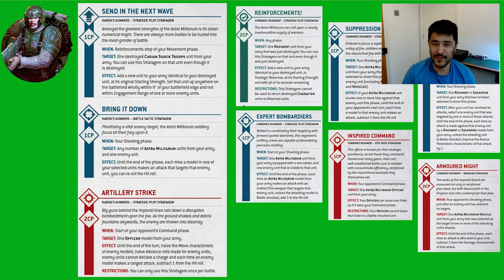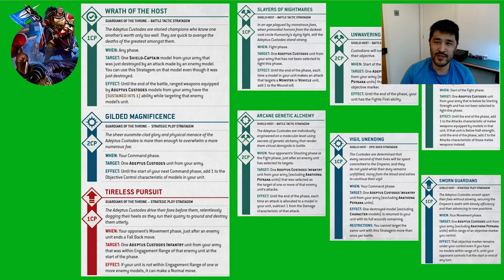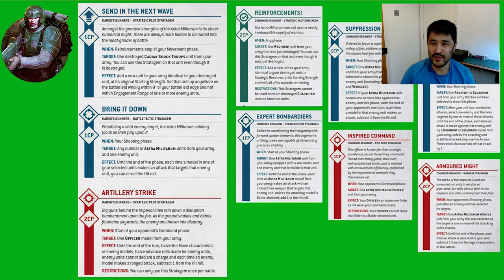Lastly, Artillery Strike costs two command points and can only be used once per battle. For one turn, this halves your opponent's move and advance, they can't charge, and all their ranged attacks suffer a minus one to hit. A key point here is that this affects all of their units and is very very powerful, and could cripple any opponent eager to get onto an objective or into melee, giving you more time to shoot and degrade their units. By comparison, the three stratagems available to World Eaters and Custodes overall aren't as good as those available in their Indexes — so Astra Militarum have been boosted by the available stratagems, whilst World Eaters and Custodes have been detuned.